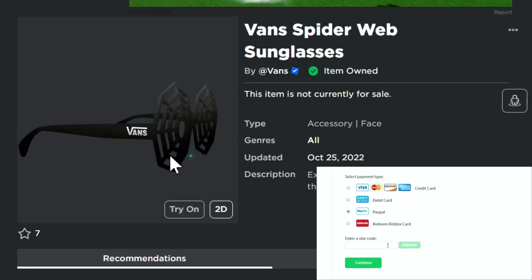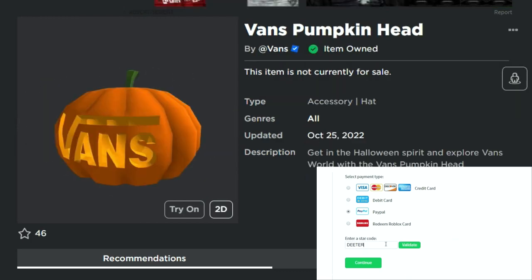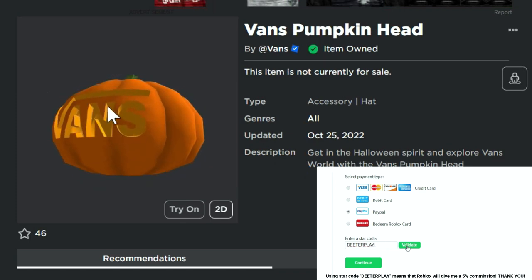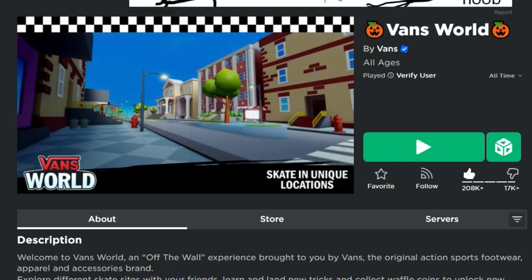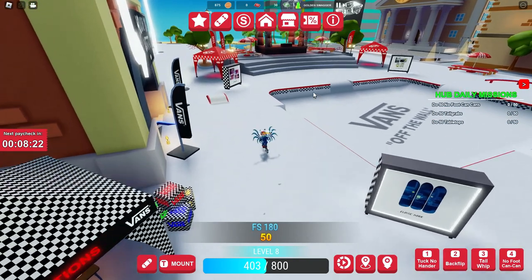Hey guys, I'm gonna show you how to get two free items here today: the Vans spiderweb sunglasses and the Vans pumpkin head. These are free, they're super easy to get — a cool little Halloween thing here in the game Vans World. I've got the link in the description of the video.